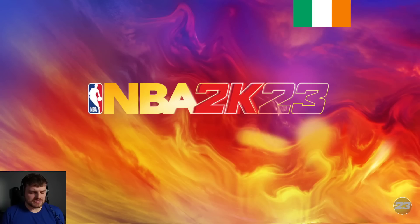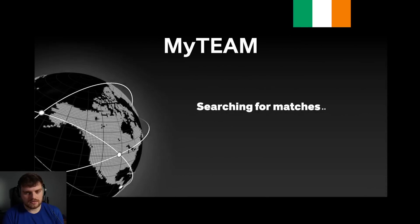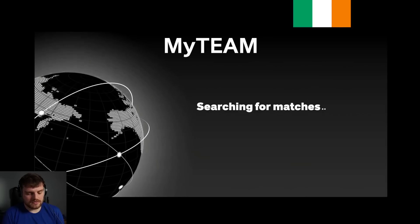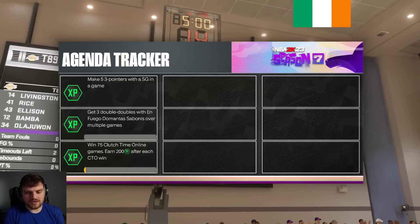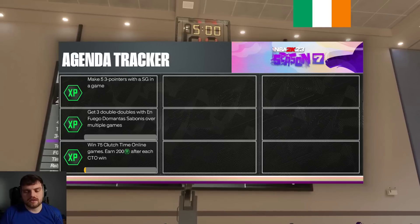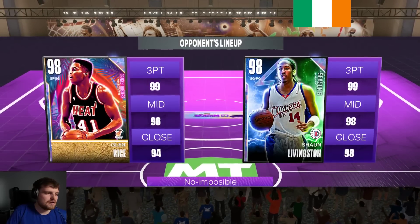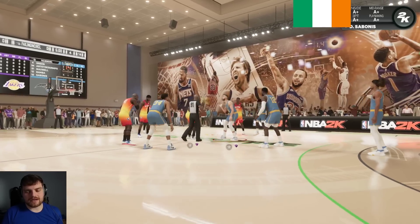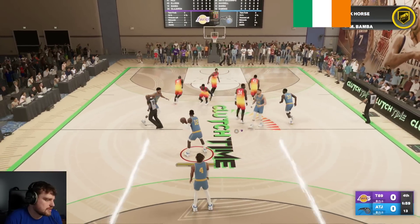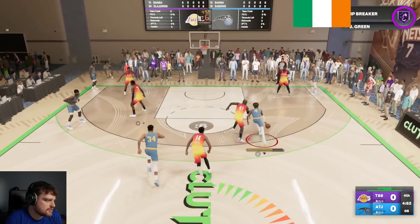I'm going to use Jalen Green because I kind of like Jalen Green in this game. These cards being so cheap, they're just really interesting for the game. I just think this set is surprisingly better than I expected. Anyway, let's win this tip and get into Jalen Green's hands. Look, he's coming up against Glenn Rice and I can just bully ball Glenn Rice here.